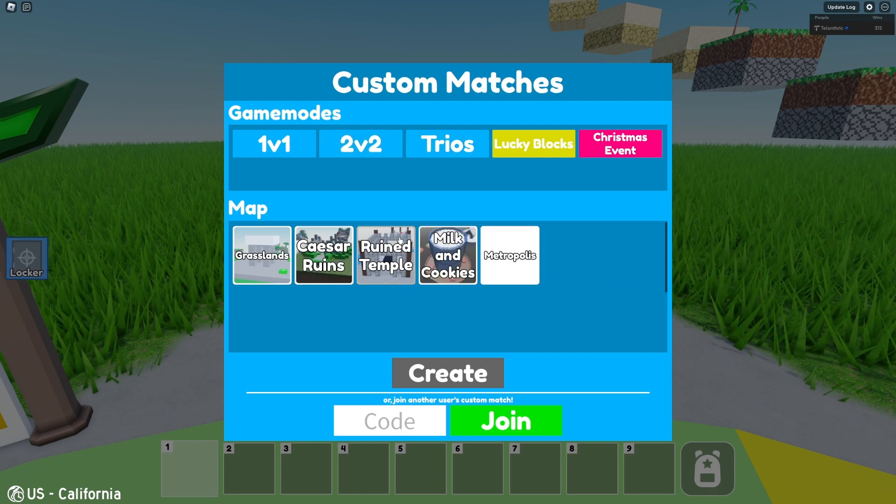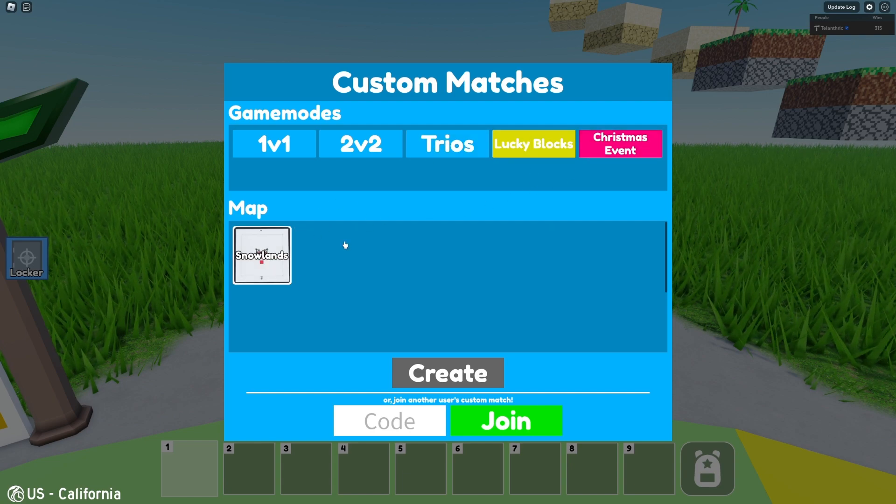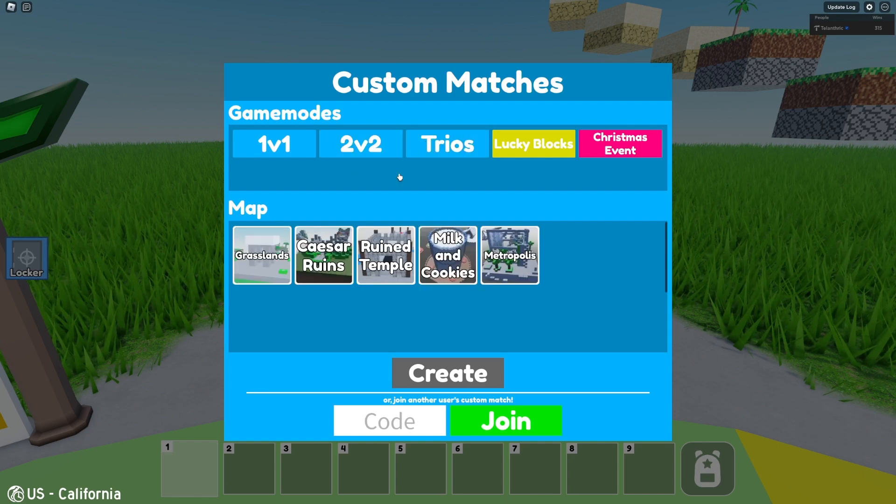Let's say I want to do trios. Then you can select the map for that game mode. We've got 7 one-v-one and two-v-two maps, 5 trios maps, Lucky Block is the same as trios, and 1 Christmas event map. You can't get the badge anymore from the Christmas map, but you can still play it.